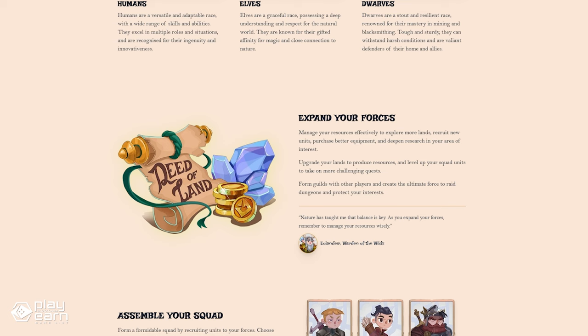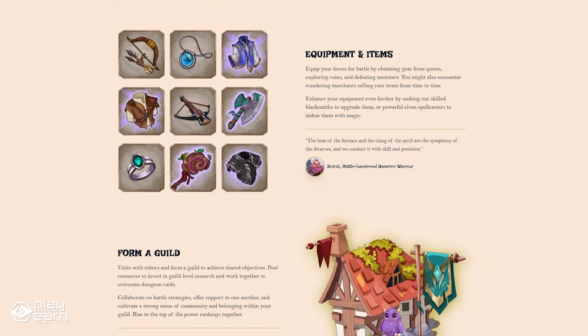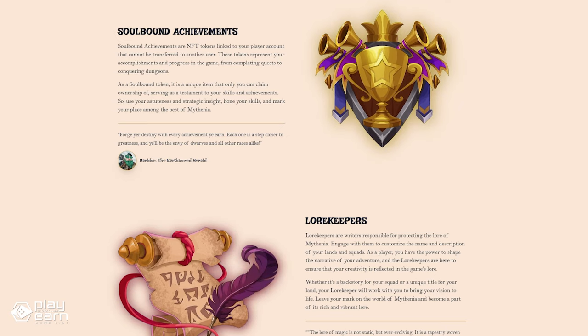You'll also have to recruit units to help your army. Units come from a variety of classes, including warriors, mages, archers, and priests. You'll have to make your own squad of five that best suits your strategy. You can upgrade your units by leveling them up in battles, and find different equipment and items to make you stronger, helping you conquer more quests and raid dungeons to climb up the ranks. You can even form guilds with other players and create the ultimate force to raid dungeons and protect your interests. The game also has its own dual token economy, made of the governance token CRD and the in-game currency gems. If you want to learn more about Crossroads Myth, you can check their website and follow their socials.